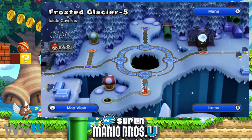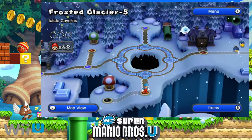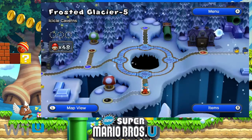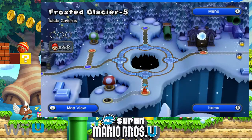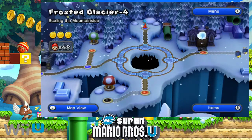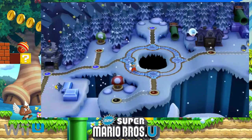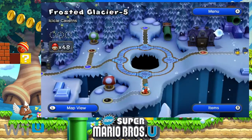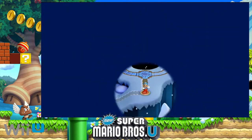Hey guys, Nintendo Fanboy For The Win here, and today we're gonna be taking on another part of our New Super Mario Bros. U let's play slash walkthrough. Last time we took on World 3, Frosted Glacier 4, Scaling the Mountainside, and we got 100% on that. This time we're gonna be taking on Frosted Glacier 5, Icicle Cavern, so let's get into that.